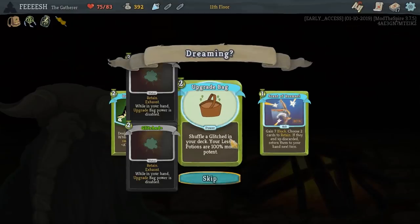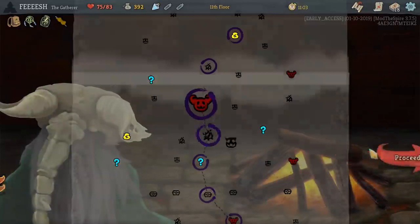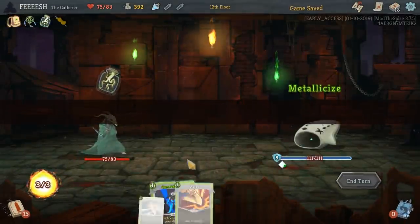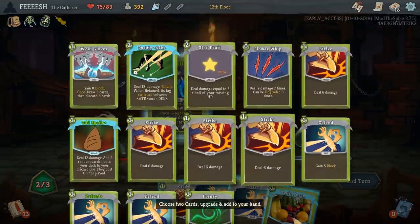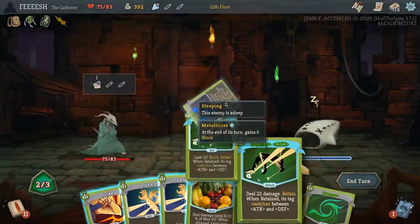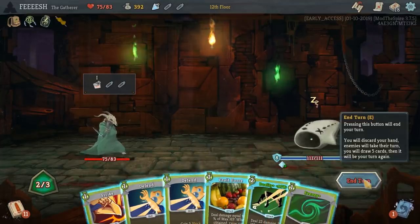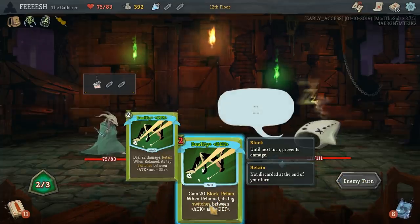Wow — so Glitched: while on your hand, Upgrade Bag power is disabled. I like Duality. Let's grab Duality, because that seems like a nice holdover move. Let's do Centralize, give me Duality. Let's upgrade these two — twenty-two damage, retain. Wind switch, so we're going to hold on to that one. I don't have enough energy, so let's just wait for the next turn. It just alternates between attack and block — neat.